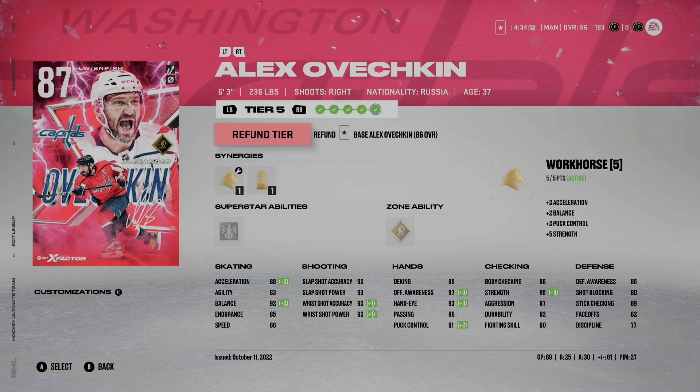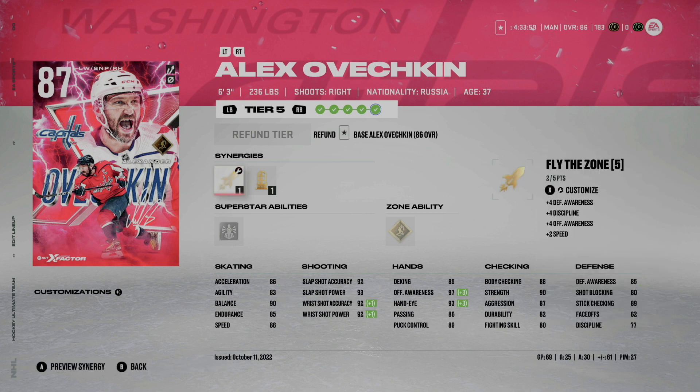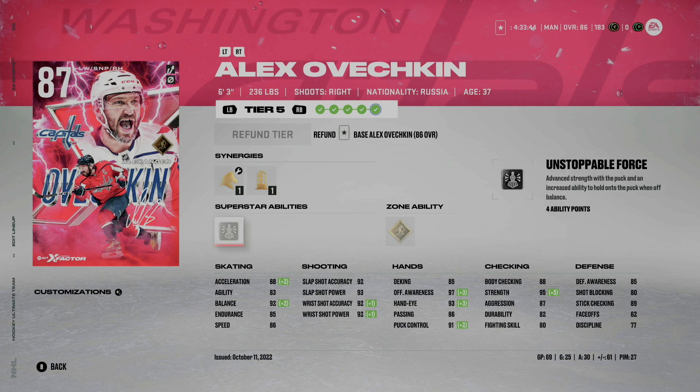Moving to the third line, on the left side I have a 6'3", 236-pound player — a pretty big body. I like that he has a speed synergy this early on. His X Factor last year didn't have that, so he'd sit at 86 acceleration and 86 speed, but with Workhorse it bumps his acceleration to 88. I had Unstoppable Force on him for four ability points when he was on my first line, but it's not worth it — he's already so hard to take off the puck. His shot is incredible, and being hard to take off the puck is really where the skill gap is in NHL 23 this year.